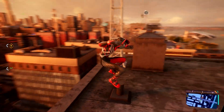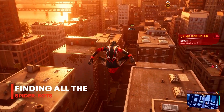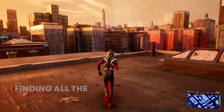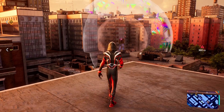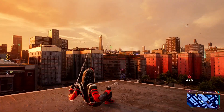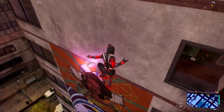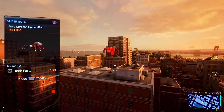The first one on my list is definitely the easiest, and this is the Spider-Bots. To get these, you want to simply traverse across the city, and every now and then you'll come across these massive glowing orbs that are sort of pulsating throughout the city. They are impossible to miss, and each district has three of them. All you have to do is get close to them and press triangle — you will collect the Spider-Bot and also collect the easiest 100 tech parts of your career.